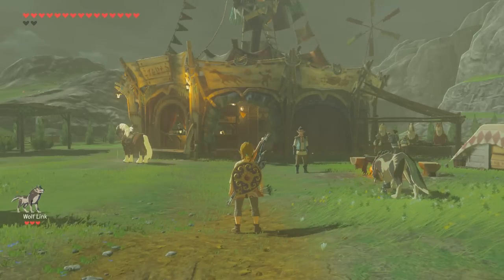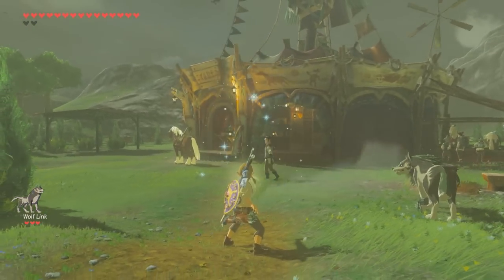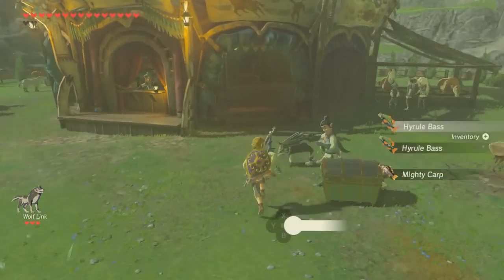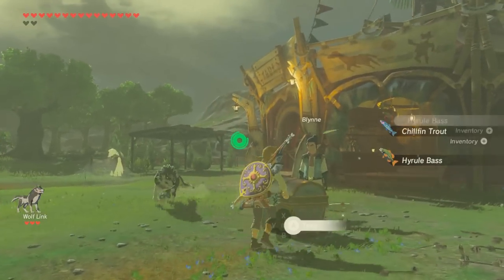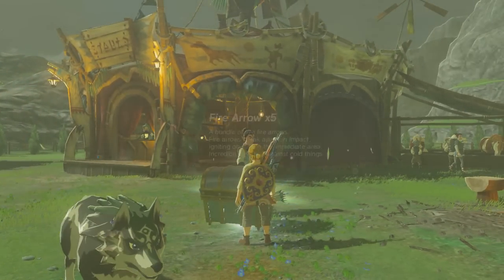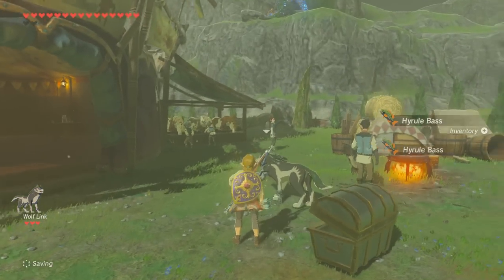Let's try Toon Link from the Smash line. Oh man, the chest landed on the fish — as if they're already not suffering enough. I want to open the chest and pick up that fish. Fire arrows — okay, it's better than nothing.